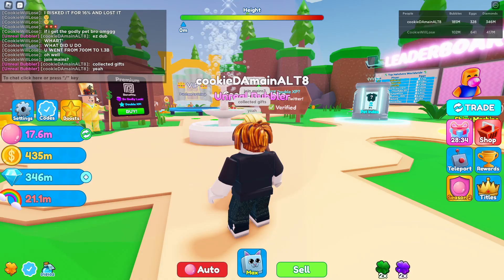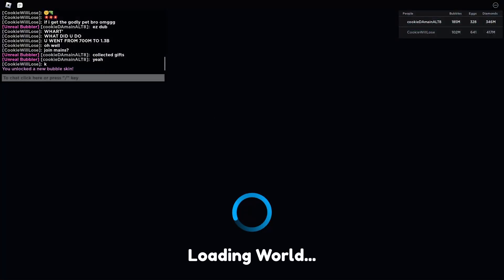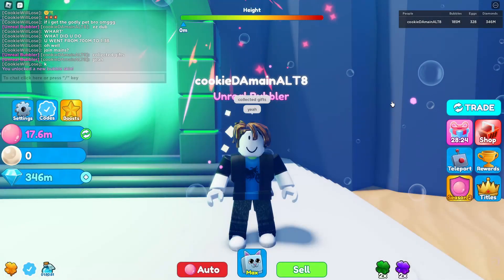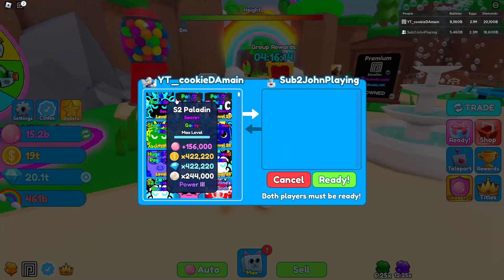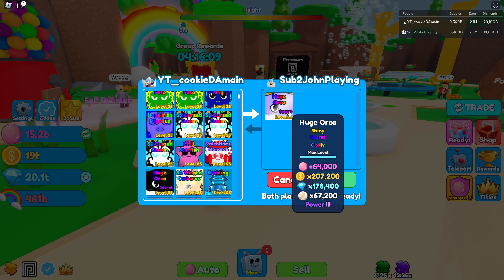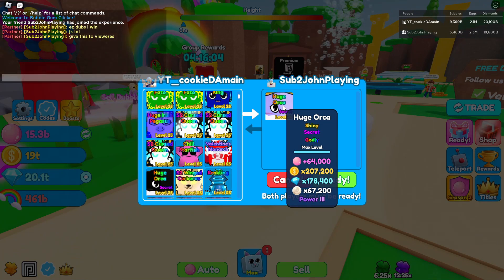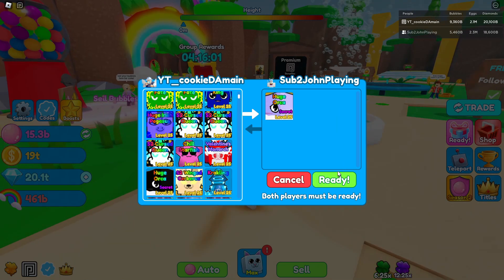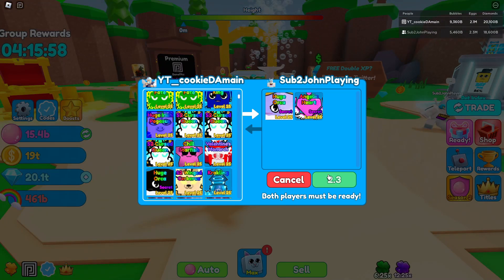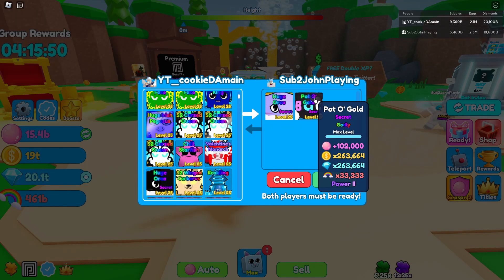I did unlock Atlantis and a new bubble skin. Let's go on our main accounts and trade for these pets. Here we are trading — I actually don't have to give anything. I was gonna put in my huge orca but here he is giving me a shiny huge orca for the video. I won! And he's also giving an angelic card — wait, actually it looks like a pot of gold.